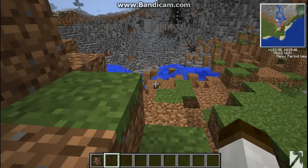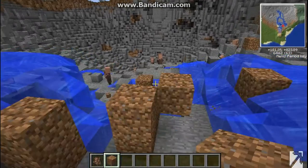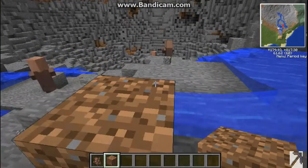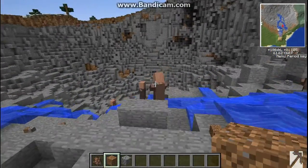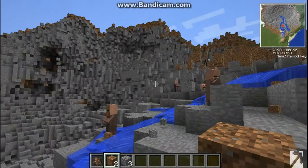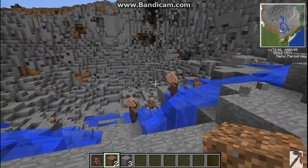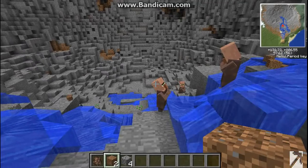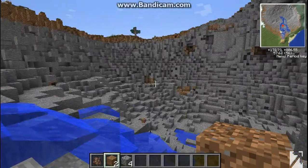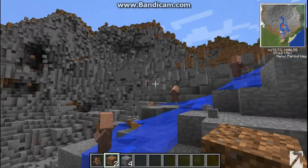I can't fly! Alright, I guess I'll just walk it. As you can see, there's still villagers, even though this entire giant crater was made here. This is just amazingly awesome. I love this. Look — all the villagers survived, and I never quite understood how they do that. I'd encase them in TNT and light it all at once, and they would still survive. It's crazy.